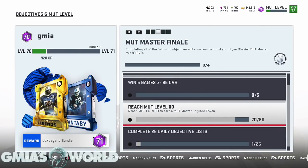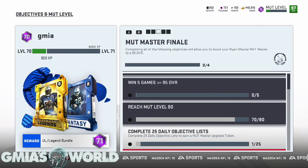The next thing you're going to have to do is reach MUT level 80. I told you guys that you should have already been at 70 using their double XP for any mode over the last couple of weeks. So you're going to have to go 10 more levels to get that done. And then finally, you're going to need 25 daily objectives.